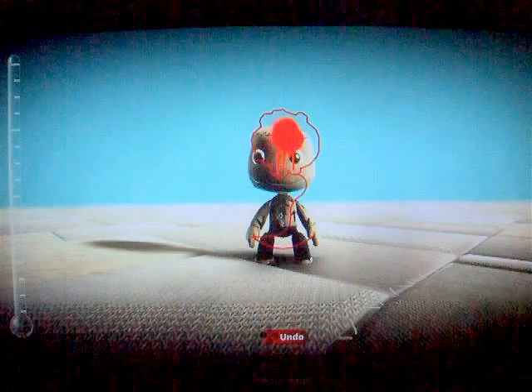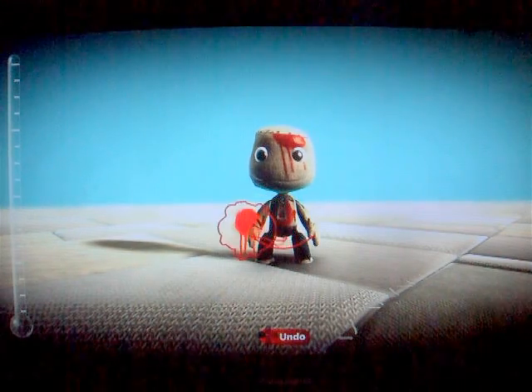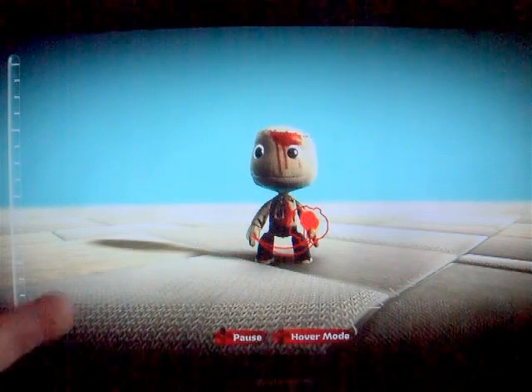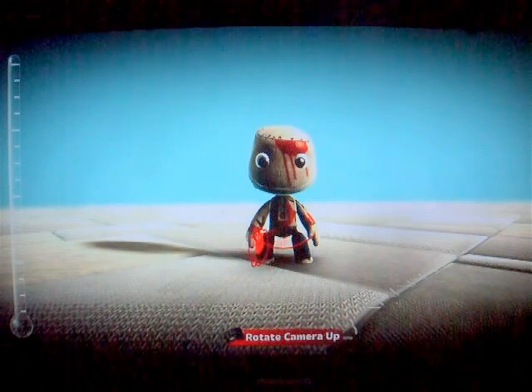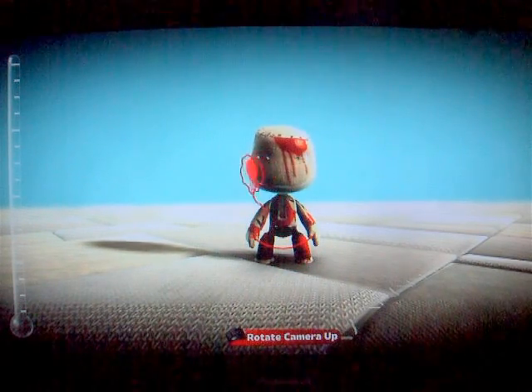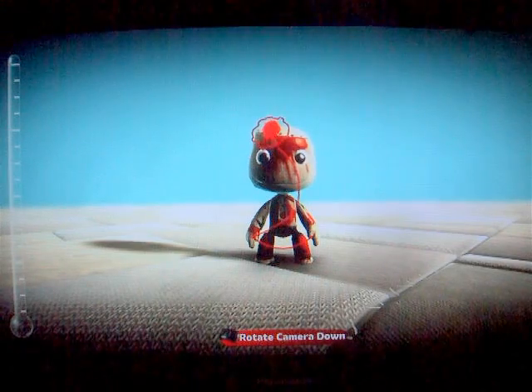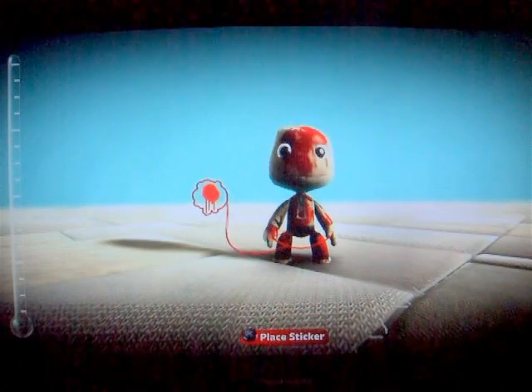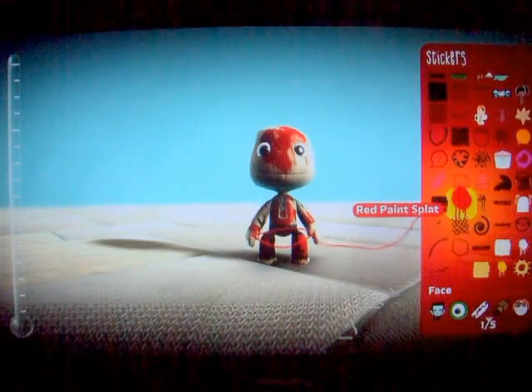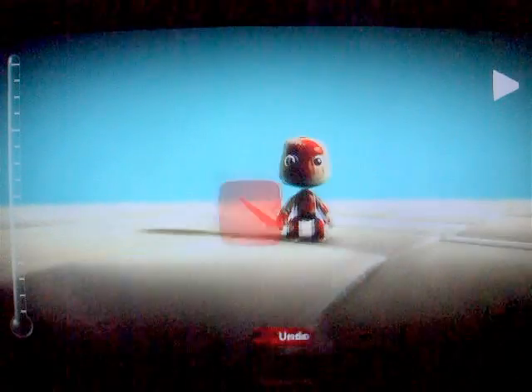So basically all you do after that is splodge red paint or red blood all over your character, all over the trousers - just stick it everywhere really. And there you have your escape convict.